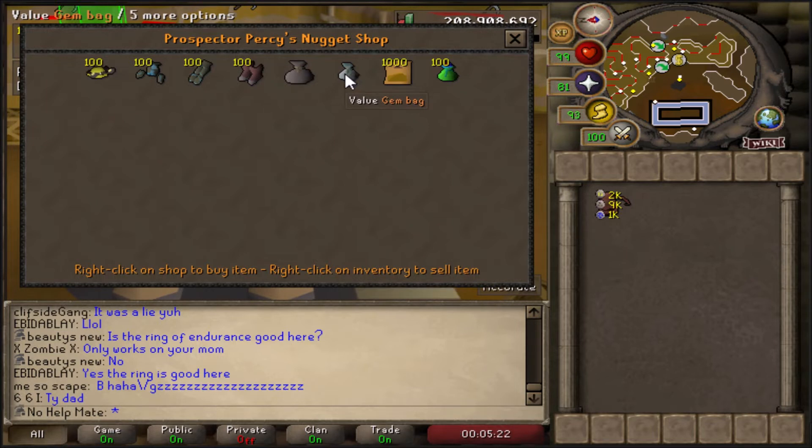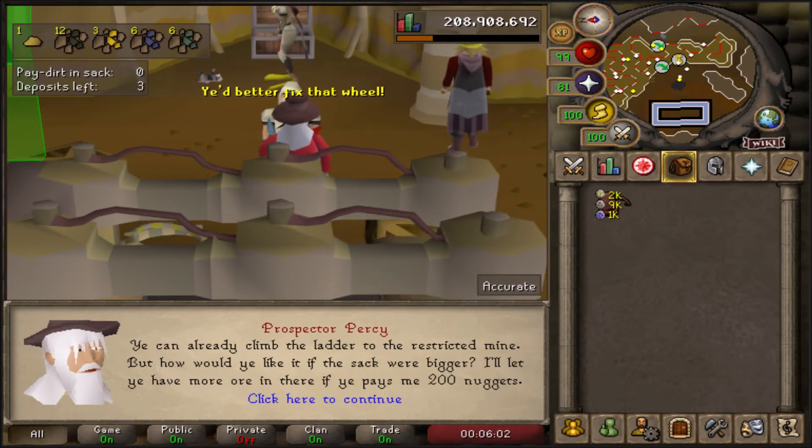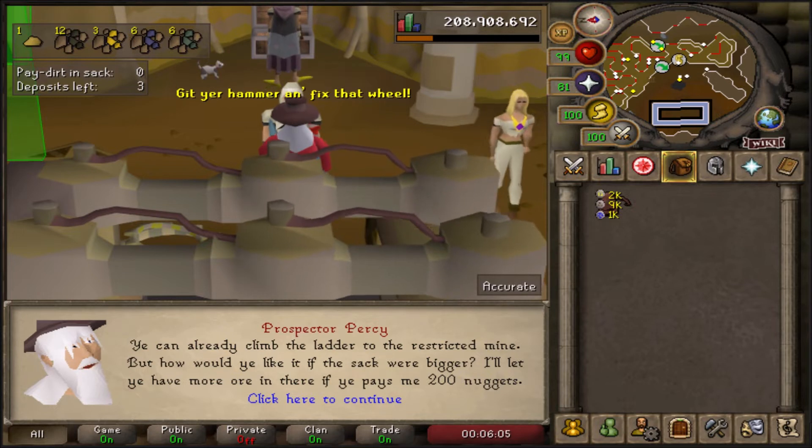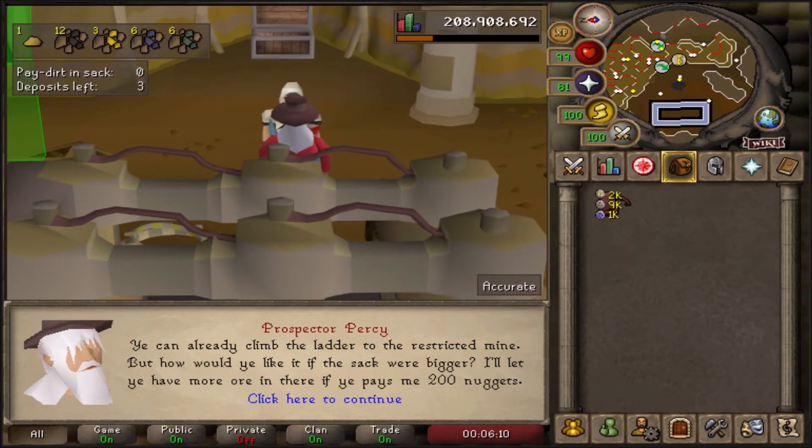If you have a lot of extra nuggets, you can buy soft clay packs — great for iron men to make house tabs or any tabs. You can also buy bags of gems; if you do 99 mining here you'll have a ton of golden nuggets and can make a decent little profit off the gems, but I wouldn't recommend this until you've bought everything else. You can also unlock the upper level for 100 nuggets, and upgrade your sack to hold more for 200 nuggets, which I'll explain shortly.